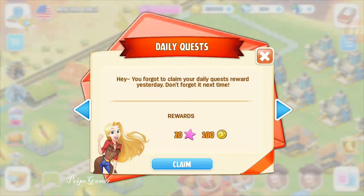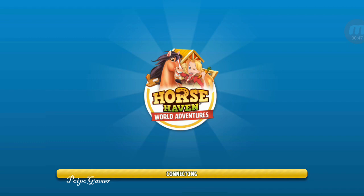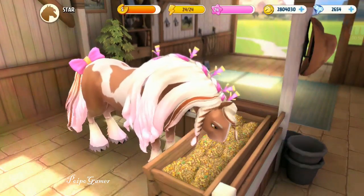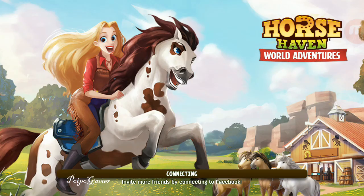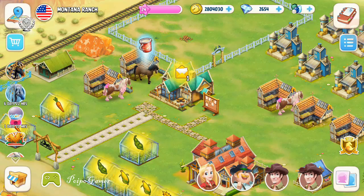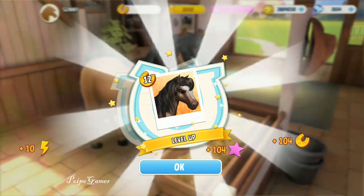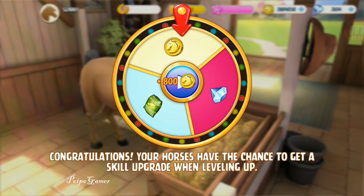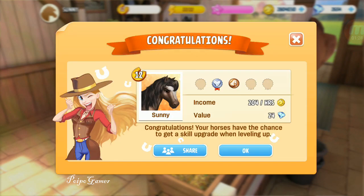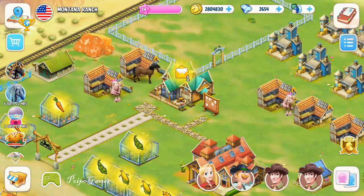I'm gonna feed this horse first so I can level it up. I got four elite horses right now and that's awesome. It's level 12 — let's spin. I got gold, that's not bad. If I sell this horse I will get 24 gems. That's nice. Let's move to France.